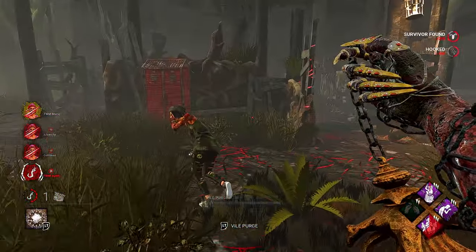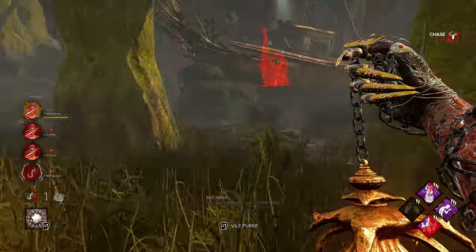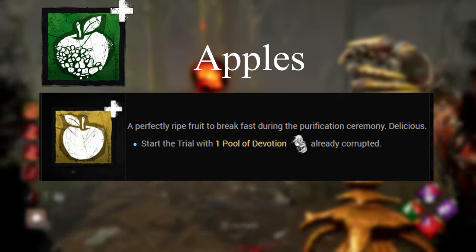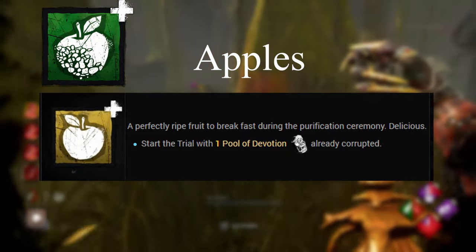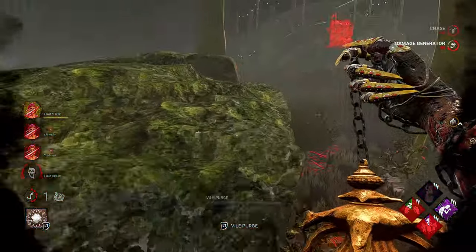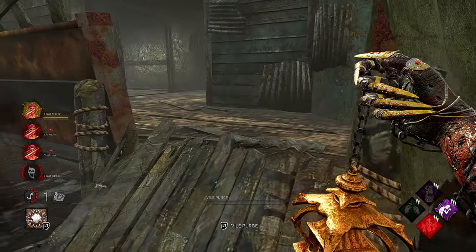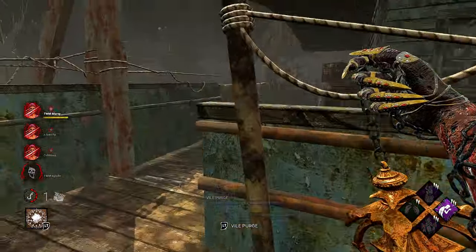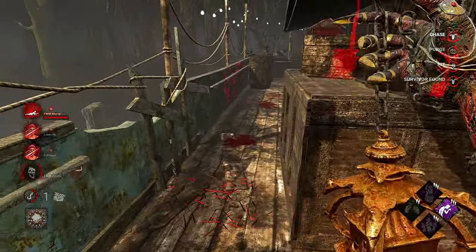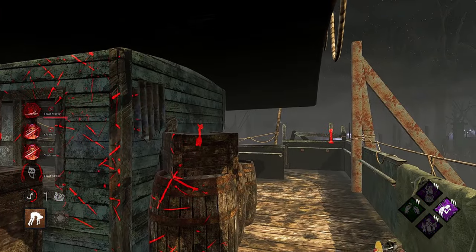Keep in mind you won't always have access to Black Incense. The Plague's next great add-on against these teams are her Apple add-ons. The Apple spawns an extra pool of Corrupt Purge, giving you more access to your Corrupt Pool. If you bring two Apples, you'll have access to three Corrupt Pools that match, so you don't have to worry as much about survivors not cleansing.